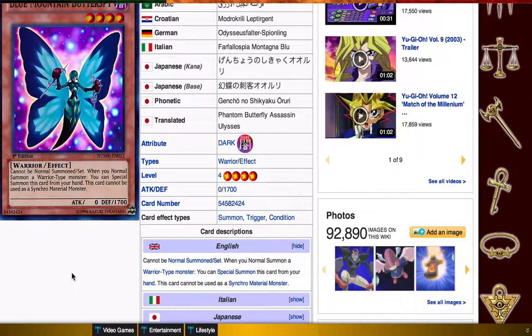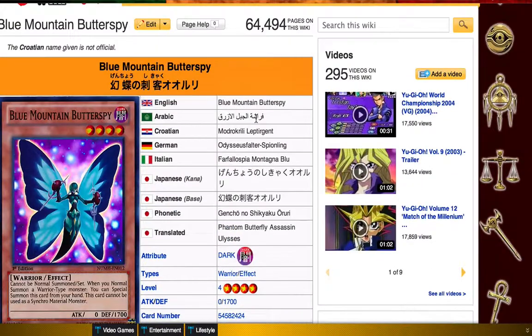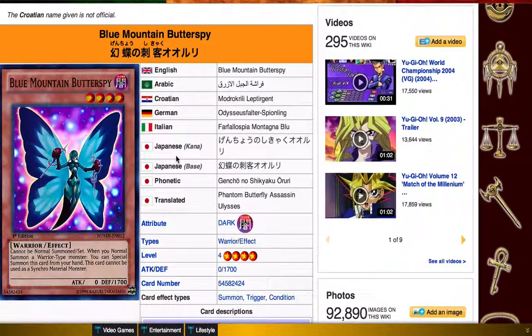Especially with the card we're going to get to next — Crazy Box. Since the Butterspy is a warrior herself, you can either go right into Blade Armor Ninja, Excalibur, or King Arthur, which is in this set too — I'm pretty sure it's two warriors. So you can either do that, or you can go into Crazy Box and go for the Eradicator Epidemic Virus play. That's really how I think Heroes are going to top the meta. Plus, I run a build with Macro Cosmos and Elemental Hero Voltic, so you can kind of banish, which kind of hurts the meta a little bit. It hurts Dragons not as much, but still better than nothing.